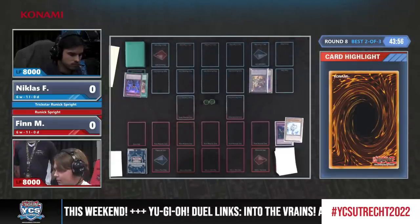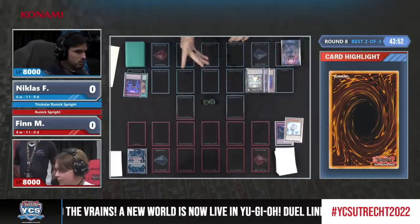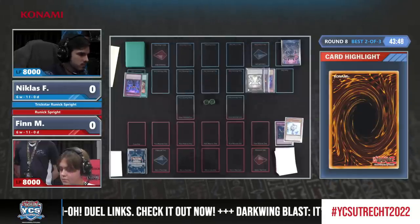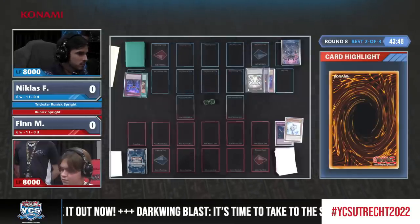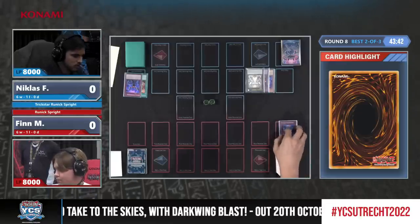He's going for Gigantic right now. I'm a little bit surprised about the Trickster engine as well, because it's kind of conflicting — Light Stage and Runic Fountain. Those are two Field Spell cards, and of course there's only one Field Spell zone.